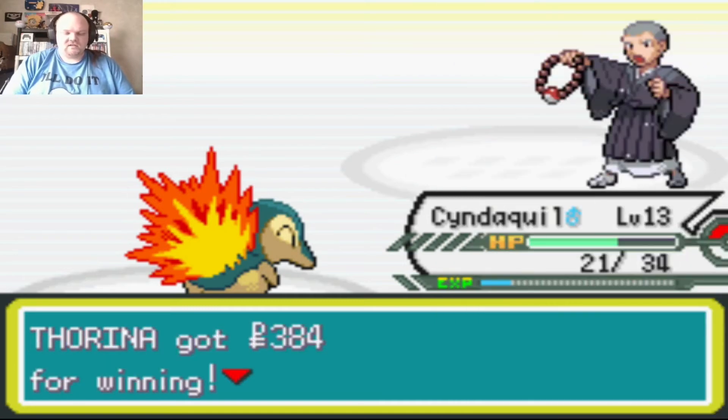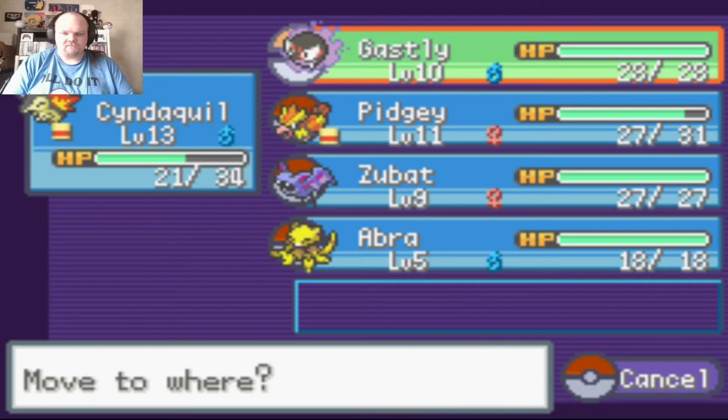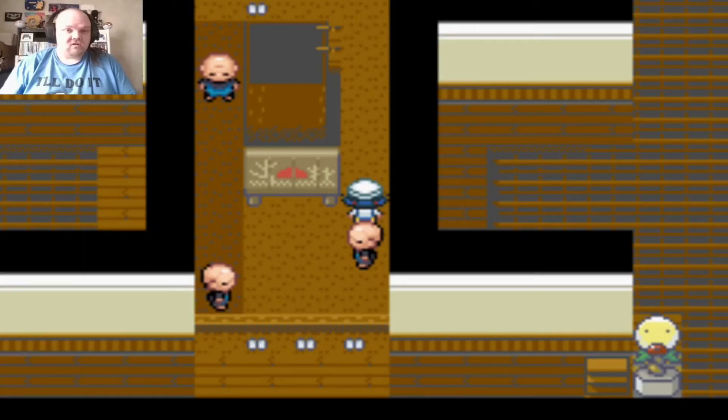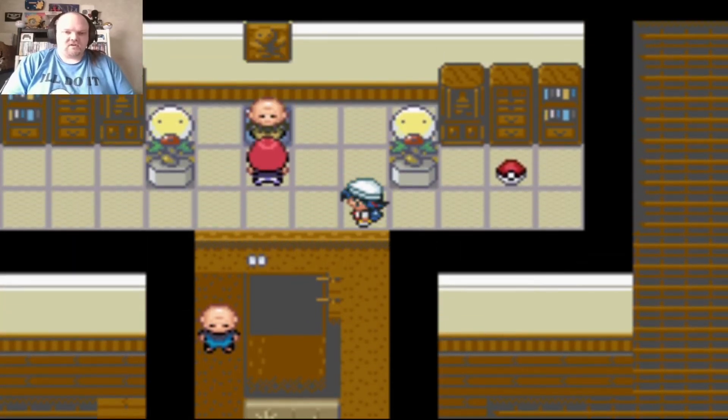I'm running low but I still have Cyndaquil up front. Going to put Gastly up front and run around to get Abra, Zubat, and Gastly all past level 10. Fifteen minutes later — it's hard to get Abra to level up since its only move is Teleport. I'm tired of switching back and forth, so here we go.